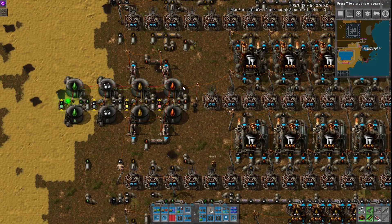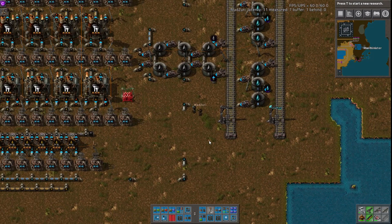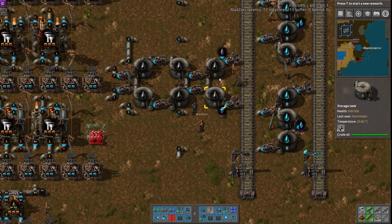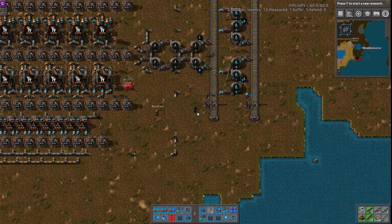That seems to be pretty well balanced. Going back to the trains for a second — a lot of people forget that fluid wagons have about triple the mass of a regular wagon. So you may want to use a 2-2-2 to get the trains in and out of the station fast enough, or use rocket fuel — whatever works. The fluid wagons will move slower for exactly that reason unless you put a lot of locos or rocket fuel on them.